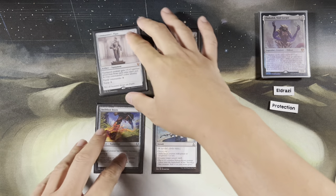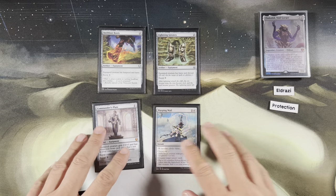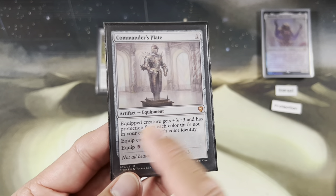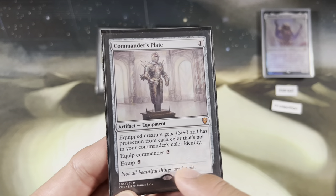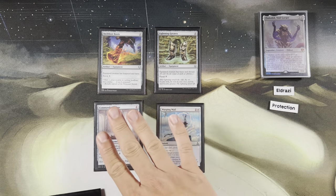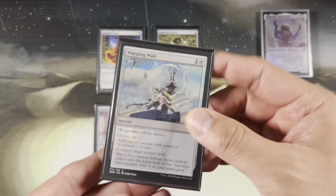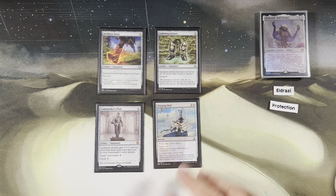Sometimes we want to grant haste and protection to our big Eldrazi Titans. Commander's Plate is ultimate protection in a colorless deck — equipped creature gets plus three-plus-three and protection from all colors. Equip commander for three, equip for five. Pay one mana to get it on the battlefield, three to equip to your commander — has protection from essentially everything. Very good. Warping Wail — you'll never see this coming because the important line is: counter target sorcery. I love that. Just never see it coming.